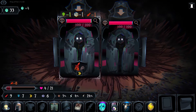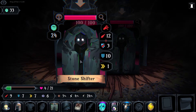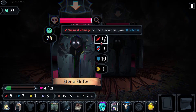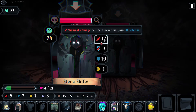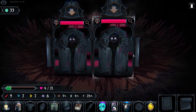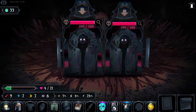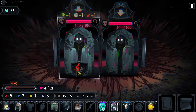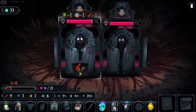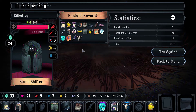We'll kill you. What is this? Stone shifter, twelve damage. He's going to kill me if I try to get past him, he's going to kill me if I try to fight him, and there's nothing else I can do here. I can't even try to sneak past him. I'm just dead. That's not fair. Let's end it. Yep, I'm dead.